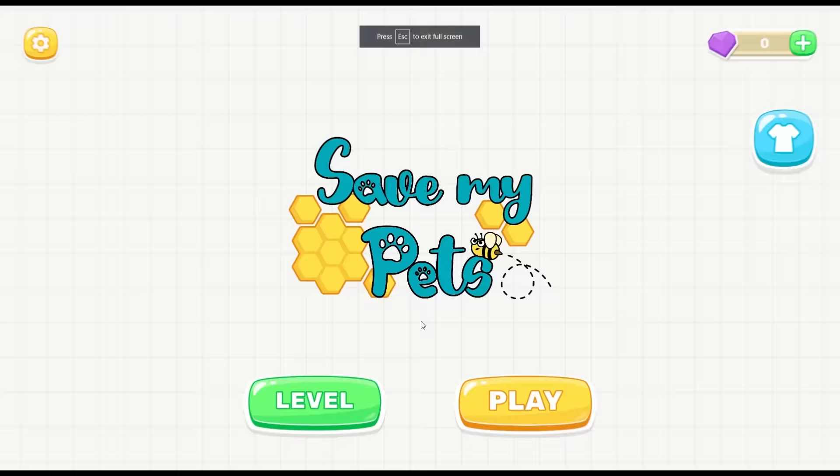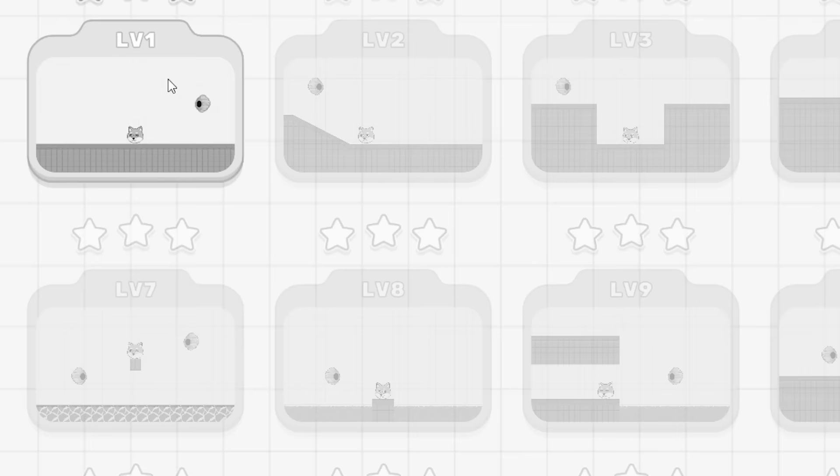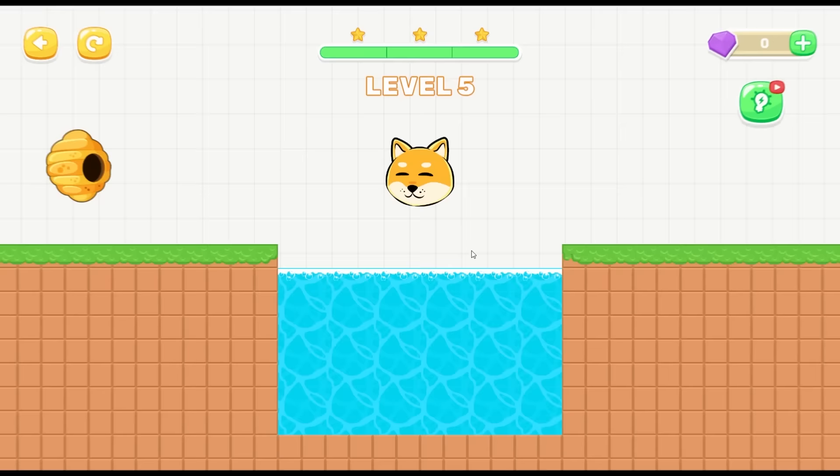I think I might have broken the game. Doge, blink if you can hear me. He's not blinking, nothing's happening. Yeah, I definitely broke the game. All right, we're back - please tell me I can... oh, I have to do all the levels over again. Okay, I'll be right back.